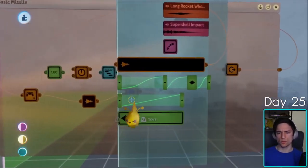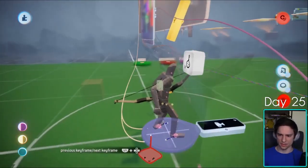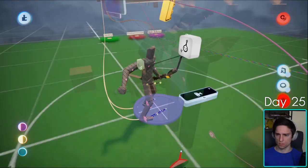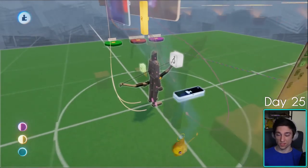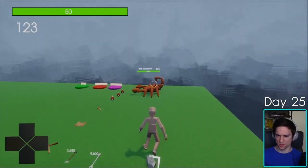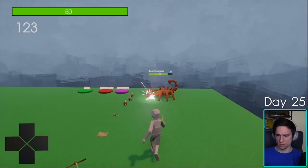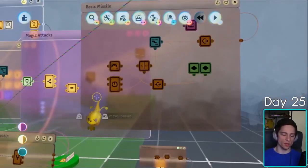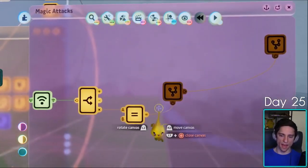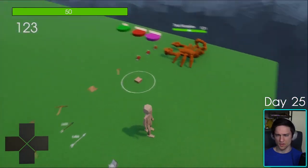I want to make the pullback a little more distinct. That is almost nothing happening. This is probably going to be really forceful — probably too much animation. I don't know, that's pretty good. I need an aiming system where you aim on the ground. I can just add that to this wand. This feels pretty good though.